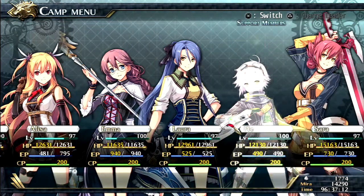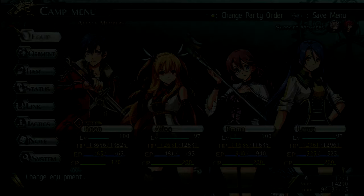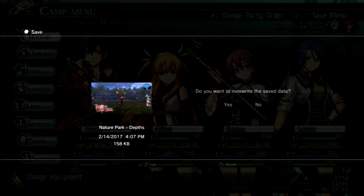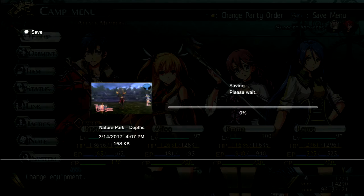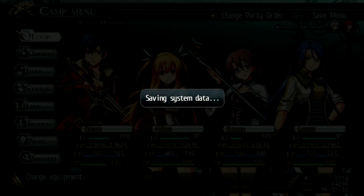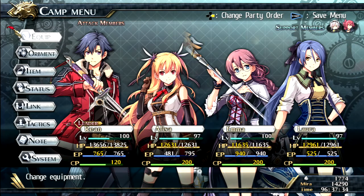I think I'll switch in Fie and Sarah in a second. Let's go ahead and save. Nature Park Depths — that's where we fought the second phantom beast. At least we're making progress, this is really cool. Will we finish this in the next part? Who knows. Give me one second and then we will be right back.